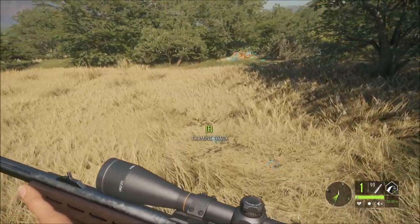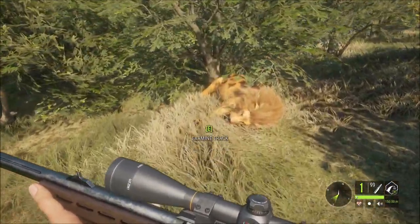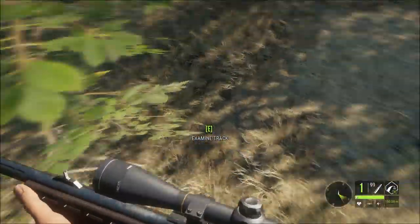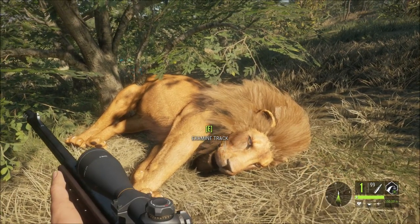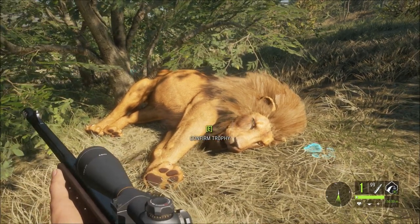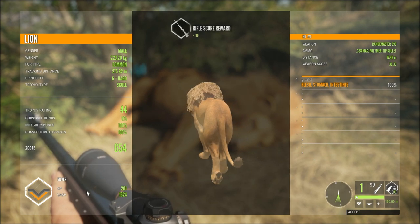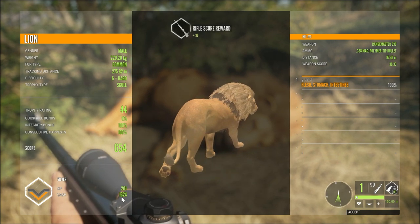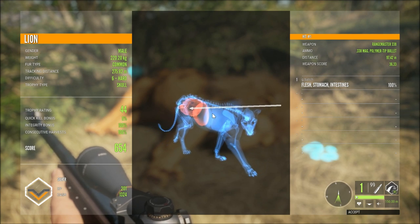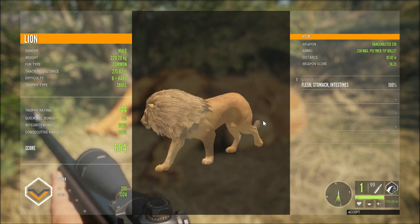Wow wee! Alright, thank goodness it has gone down. There'll be no quick kill, although it didn't get too far - probably a couple hundred metres, we tracked it. We've got our big boy. Let me get a better look at it - that's nice, look at the fat stomach on it. Wow wee, that's going to take a happy snap. Confirm this trophy and it's silver. No quick kill, trophy ranked 44, $1,324 dollars, score 645. So where did we hit it - stomach and intestines, my bad. I should have been aiming a bit more up there. But at least the 338 pulled it down, unlike the 7mm - two bullets and one lion, and it healed itself.